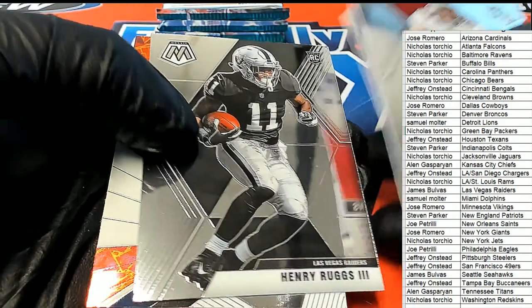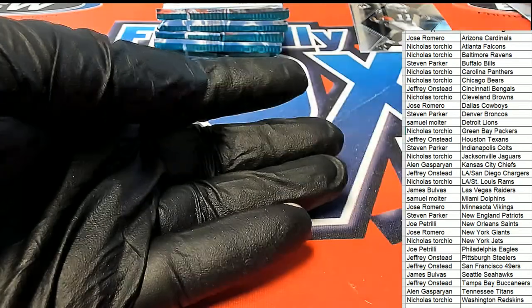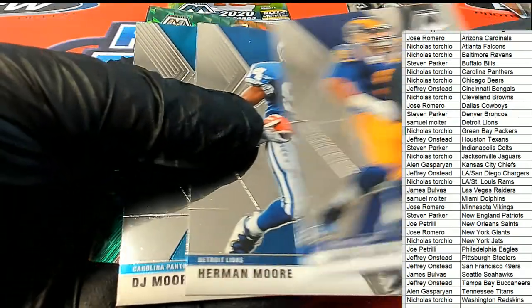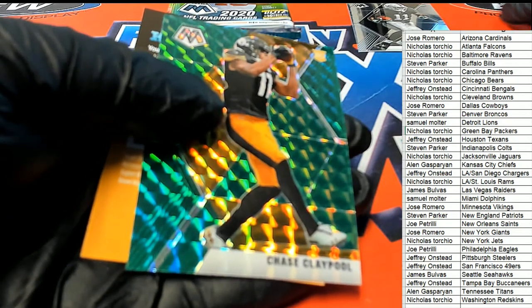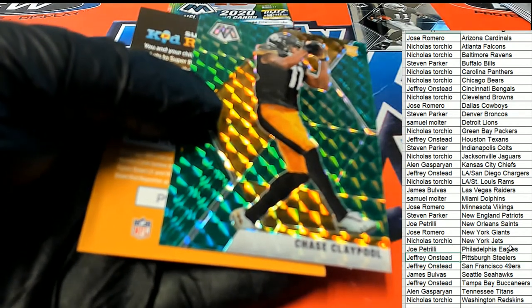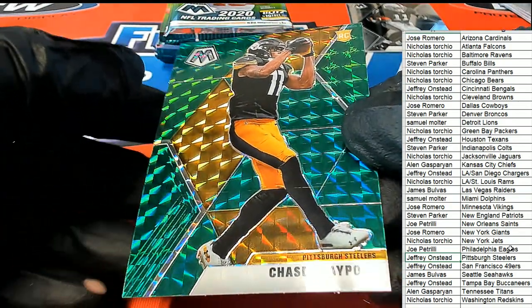Rob Gronkowski. Oh, that's a good rookie — Henry Ruggs. There's a Dak Prescott. Oh, that's very nice. Pittsburgh Steelers — Chase Claypool. Yeah, that's terrific there.